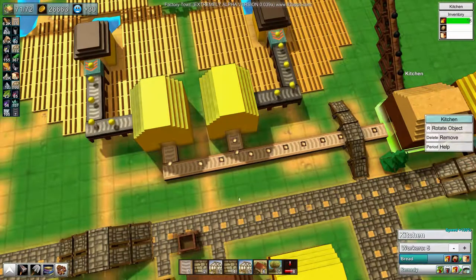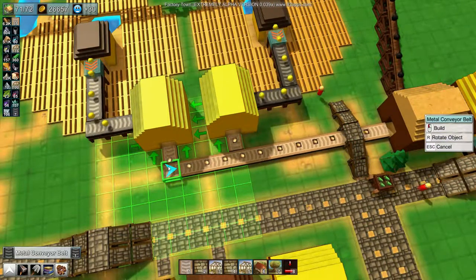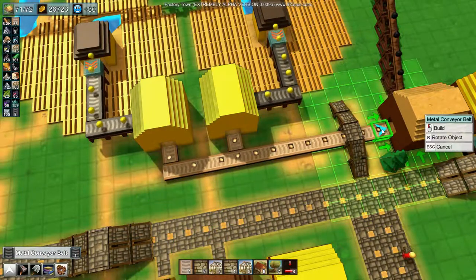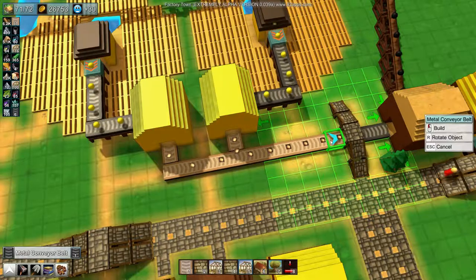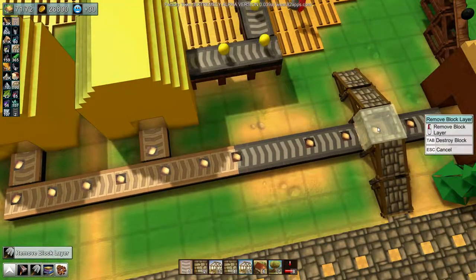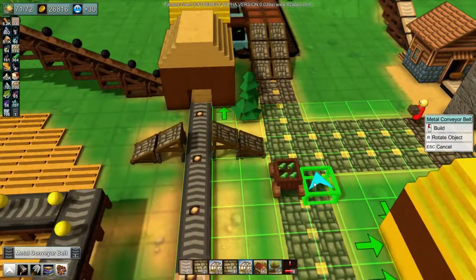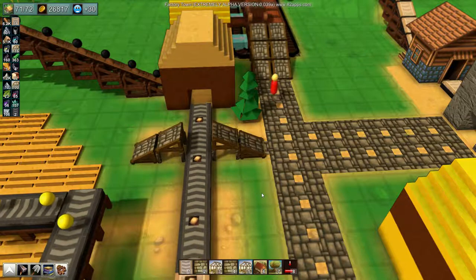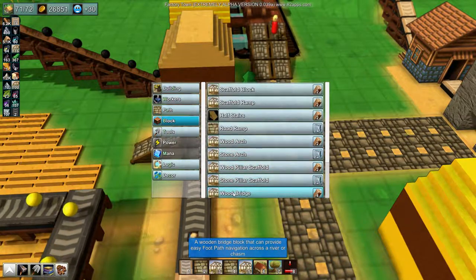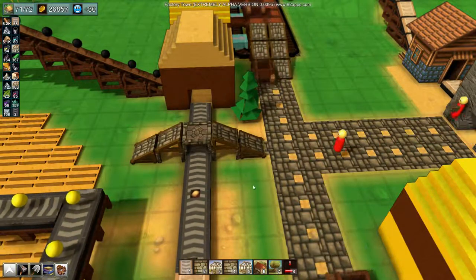Awesome — the metal conveyor belts can take out stuff faster than things can produce it. Which is awesome. Now I just need to upgrade this to metal. How many do I have? Seven. Remove, remove — seven.